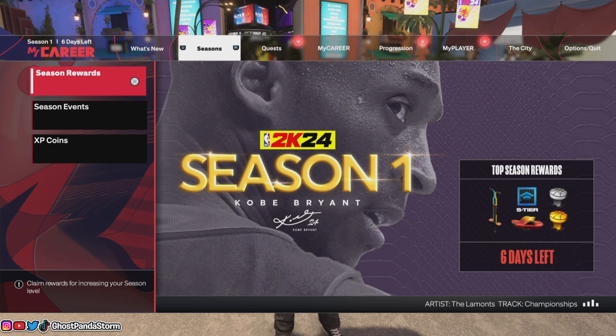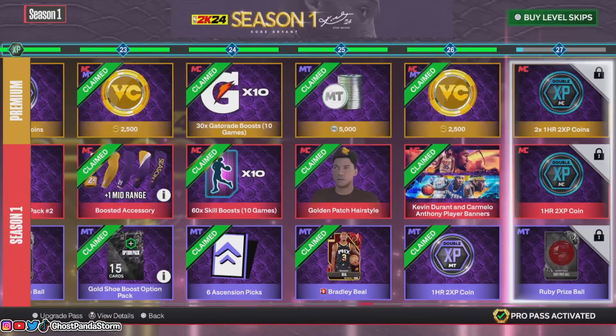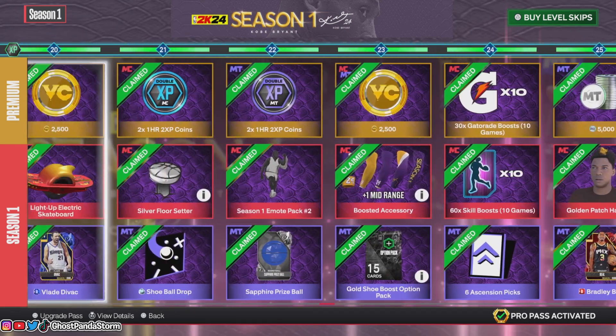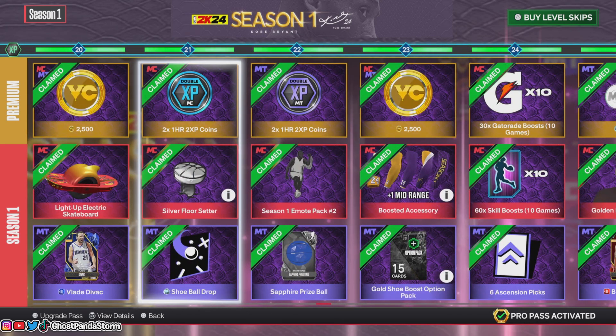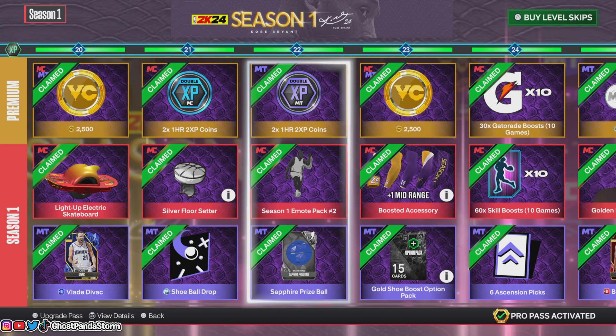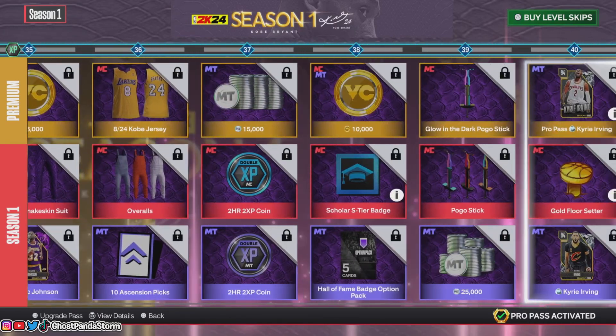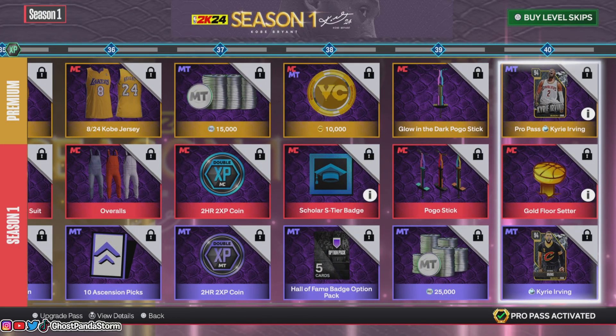There is a catch though: these are season rewards, so you'll have to do a bit of grinding in order to get these floor setters. For example, in season 1, the silver floor setter is unlocked at level 21, while the gold floor setter is unlocked at level 40.